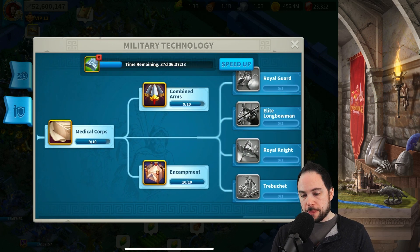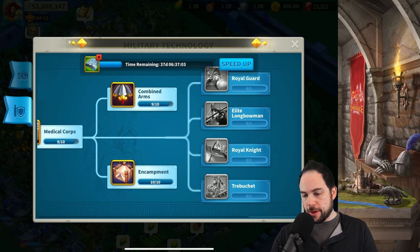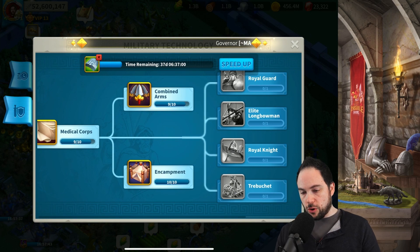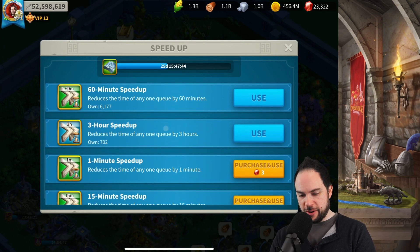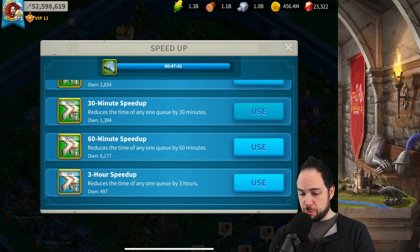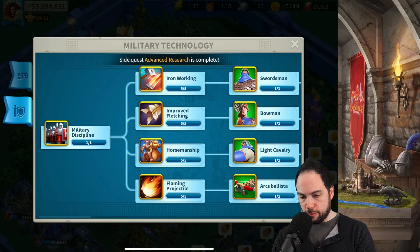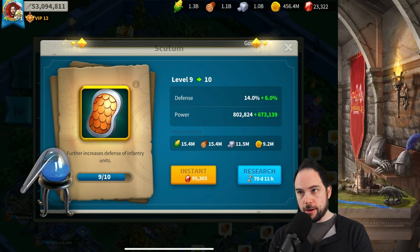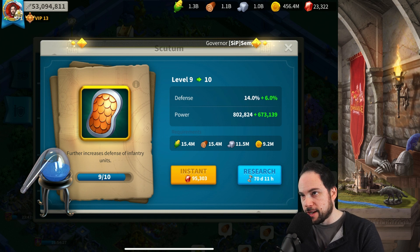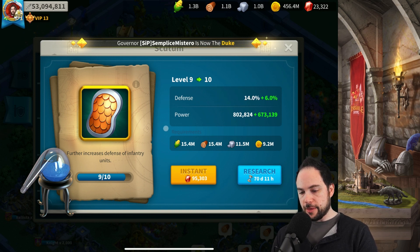So we're going to start with the infantry. Maybe we'll unlock cavalry as well — for rallies we'll need Tele-Takeda cavalry builds. Archers might be the least important since I'm focusing this account on infantry. 30 helps are in, time to use all those speedups. We've got the Heroic Anthem tech we've been working on. Will we have enough speedups? 70 days and 11 hours to go from level 9 to 10 — that's without the Scientist. We smash help.